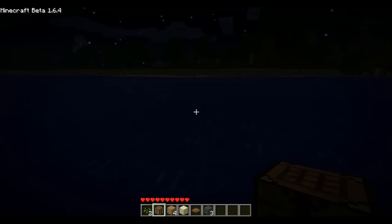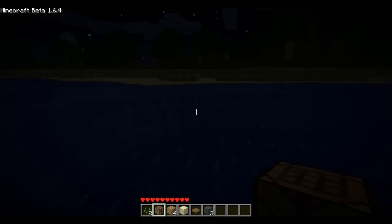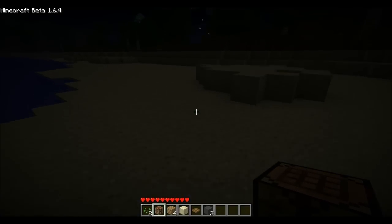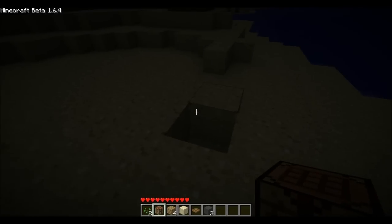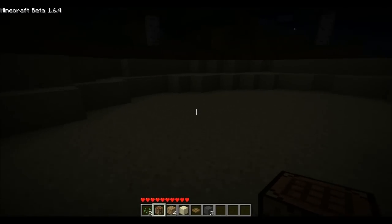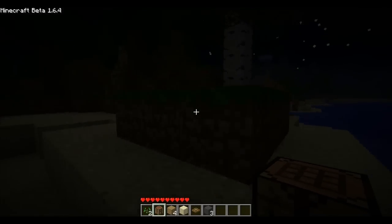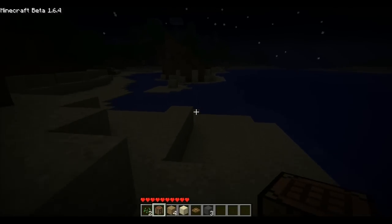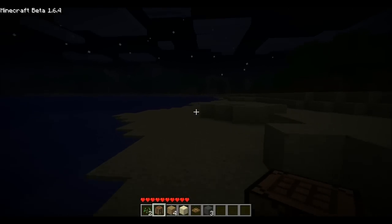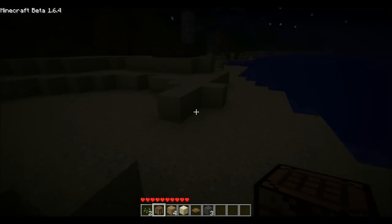One thing I didn't know: apparently it used to be that when the world generated, ores were more frequently placed in the southwest corner of the map. Those are among the major bug fixes — like I said, there were close to a hundred of them. On the Word of Notch blog, he put up a full list of what was fixed, and you can check that out if you want.